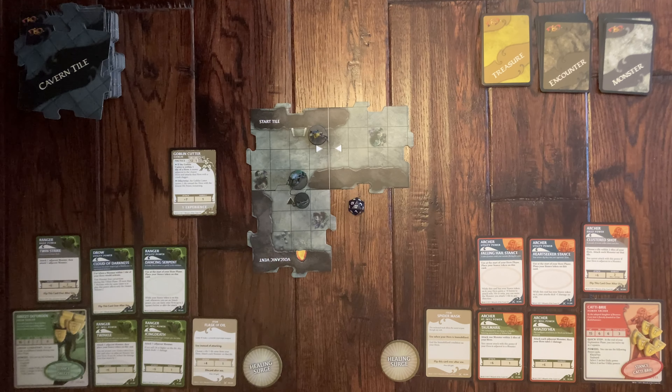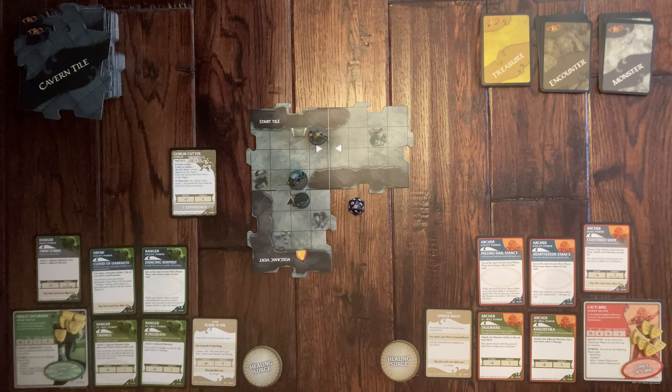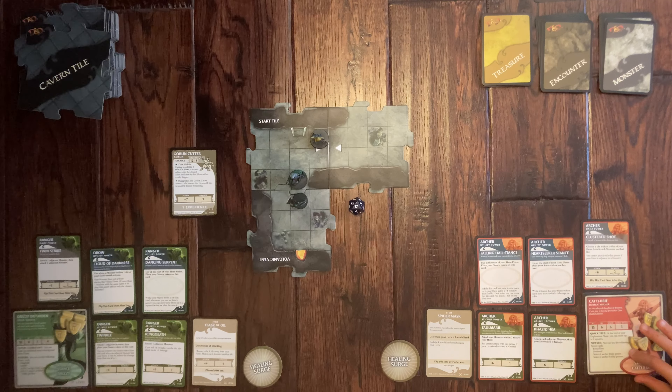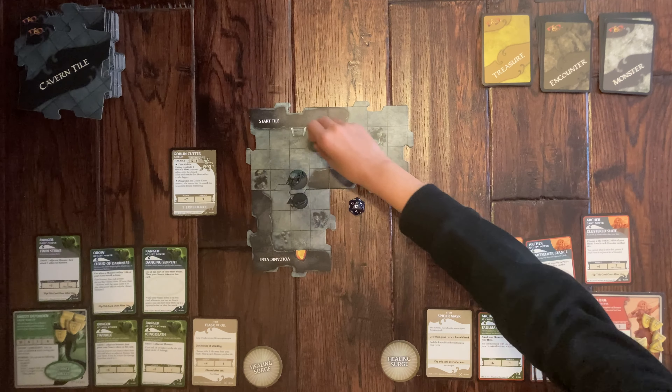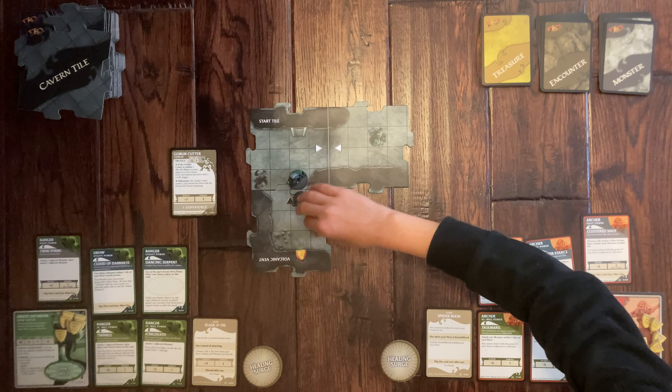It's your turn, Missy. You can move and attack, attack, move, or move twice. At the start of your turn you can pick your stance — she picks the additional damage stance. With a movement of six, she moves two, three, four, six to get into position.